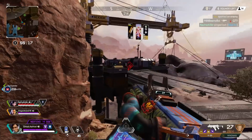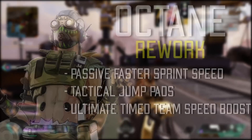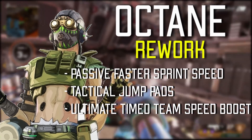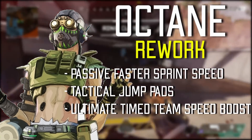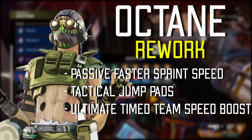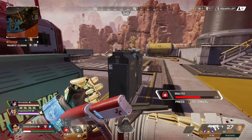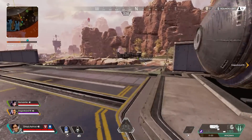Next up, I'm actually going to mention a legend which supposedly received a buff in the recent update, and that is Octane. He received a speed boost for his stim, which is obviously something we all expected, but also he received some changes to the way his jump pad works so that you can now double jump on the jump pad, which is a nice addition to the game, especially for a legend so weak as Octane. But personally, after some discussion with my teammates, we feel that Octane still isn't quite up there with the rest of the legends in the game, and that he doesn't quite offer enough, especially to the team, to be viable in any kind of team-based setup.